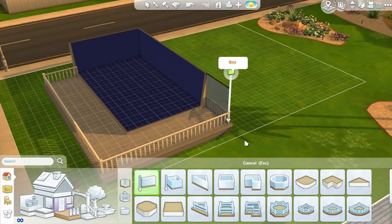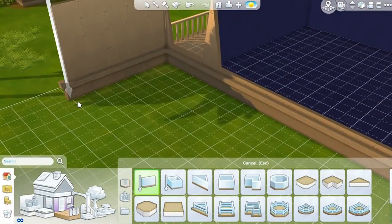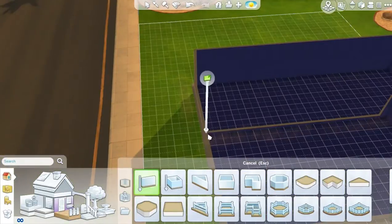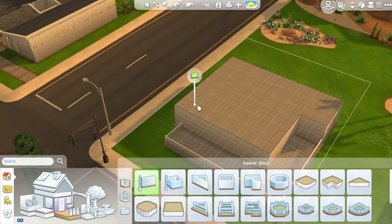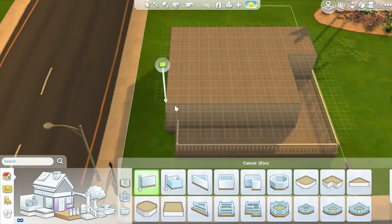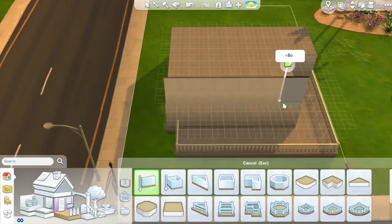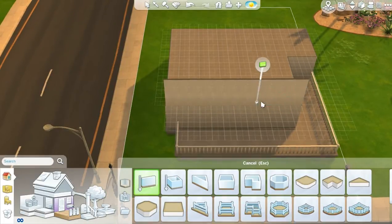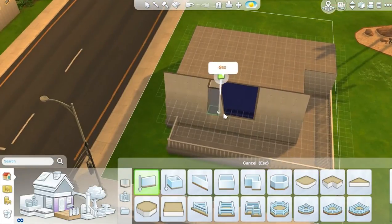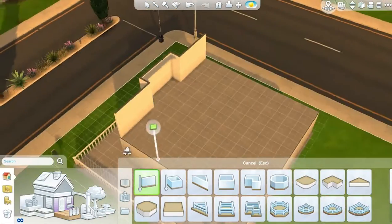I'm currently building the ground floor of the farmhouse. I think it's a two bedroom house with a bathroom. I'm building on top and I realized it doesn't exactly look like the picture I was looking at.